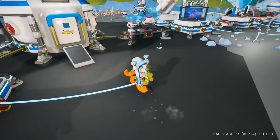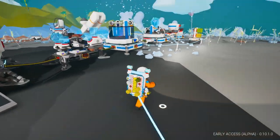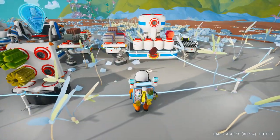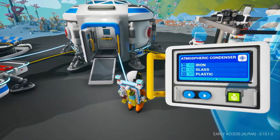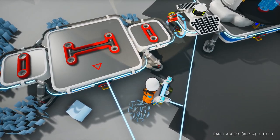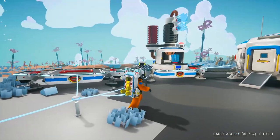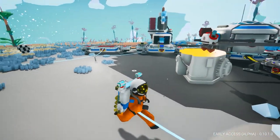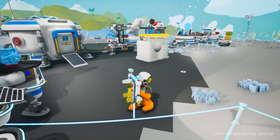Let's go ahead and throw this here, unpack that, and we need our atmospheric condenser. I don't know what it is, but we need iron and glass. The iron looks so good. Atmospheric condenser — what do you do? This is a completely new thing, not a redesigned thing. I've never seen this before. It looks neat. An atmospheric condenser — to me that kind of sounds like an oxygen maker.